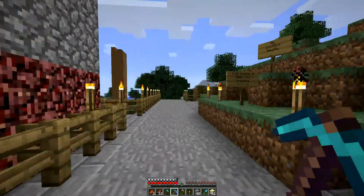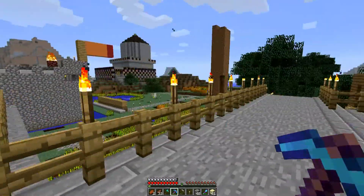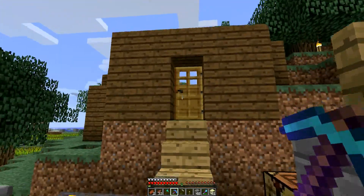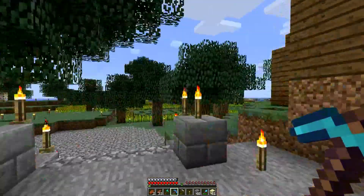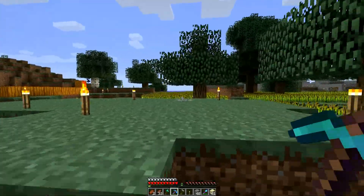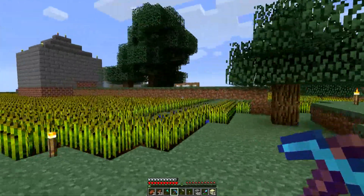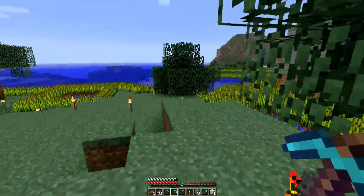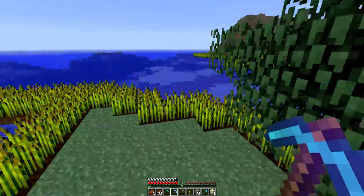If we continue on here we have space that people can build on. That's the restaurant there. Here are the ungodly wheat fields that Intrepid has created. I don't know why he did this, cause we have a perfectly good auto harvester.